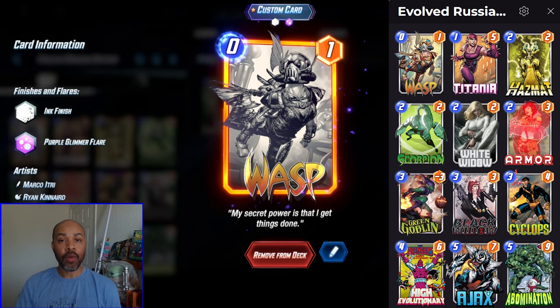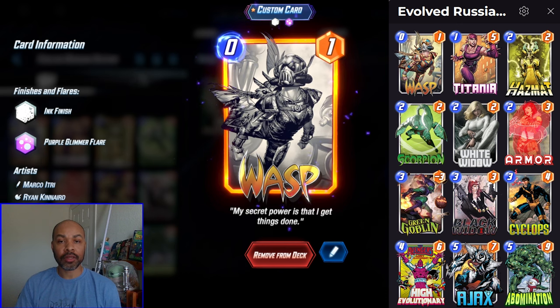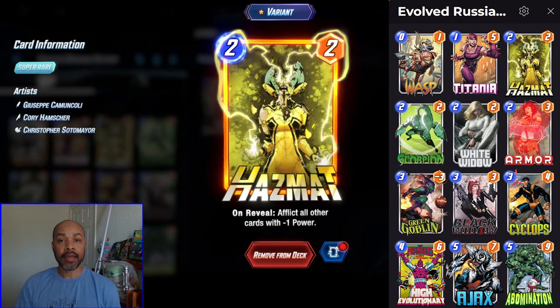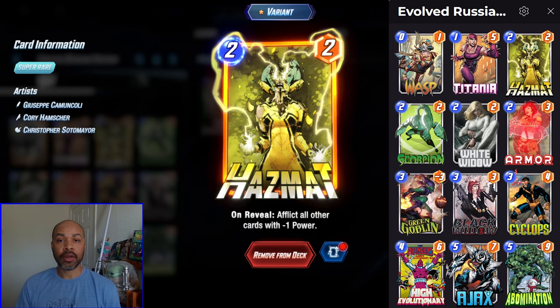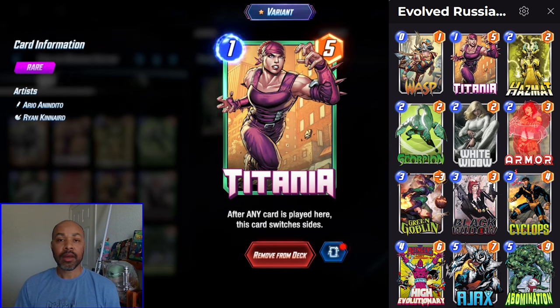We also have Wasp — it's a free cost card and can also negatively afflict our opponent's cards. Combine that with Scorpion and Hazmat, and now a lot of cards are negatively afflicted, which leads into a free Abomination on the last turn. You can practically guarantee a free 9-power card. The deck rounds out with Titania, who is a 1-cost 5-power card, which is fantastic for enough power at the end of the game.